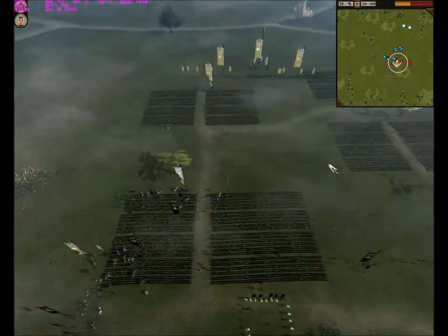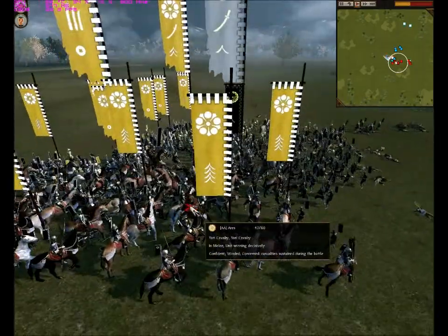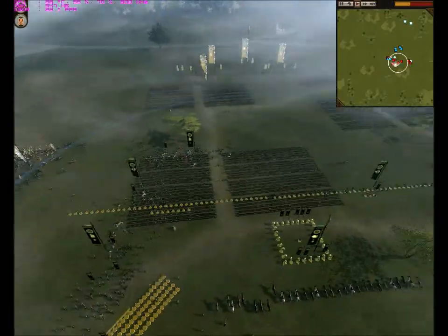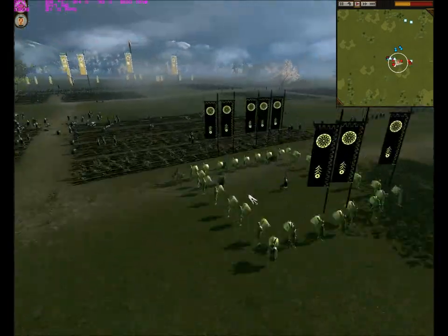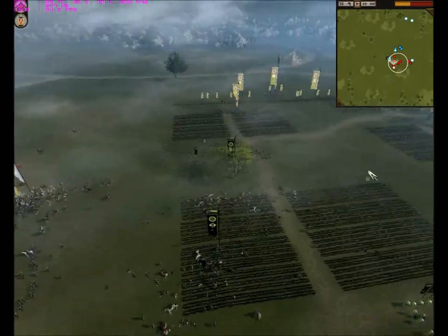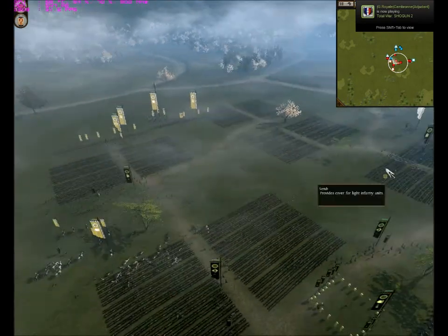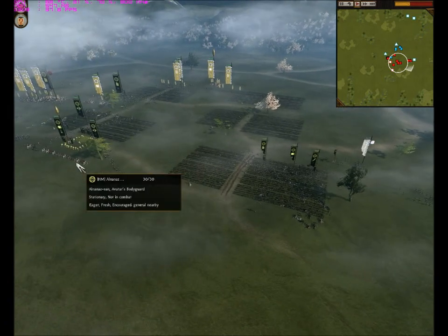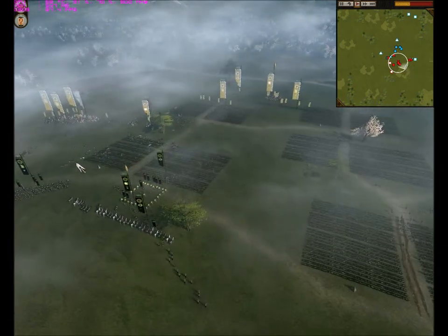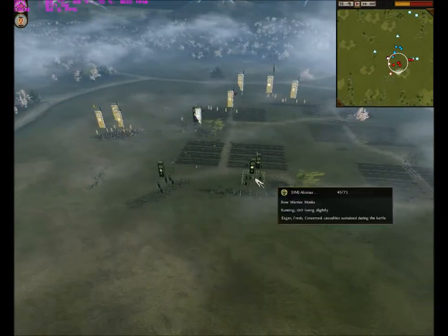I should have countered his cavalry better but I failed to do so. I am losing the left flank — he is bringing all his Naginata units, and even with my general in stand-and-fight mode my guys are losing because they are really heavily outnumbered. In the middle I am charging my Monks into his Bow Ashigaru, but he has his cavalry behind him. Basically, the moment I lost my Great Guards likely led to my defeat. I routed his units on the right flank, but my left flank is crushed.